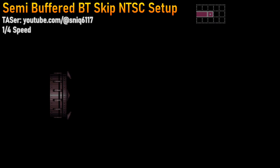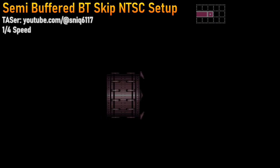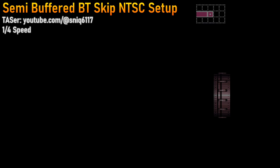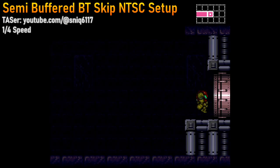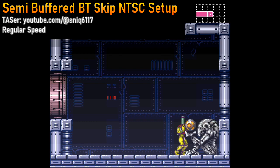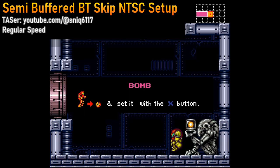If the BT skip could be done as optimally as a TAS could do it, the skip would save roughly 20 seconds in a speedrun, so it is no wonder people keep asking about this. However, with the exotic setup required for a real-time attempt, it ends up saving roughly 12 seconds. Additionally, you will be leaving the room with zero missiles, whereas one is able to leave the bomb Terizzo room with full missiles if you defeat him and take the item drops he spawns. So additional farming will be required later in the run, eating further into the time save.